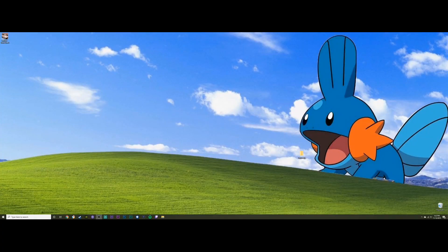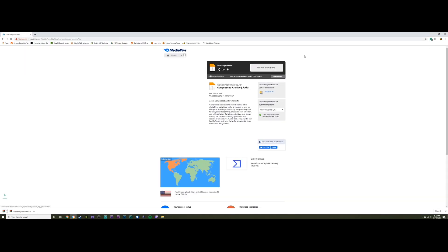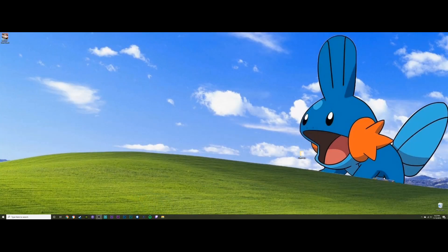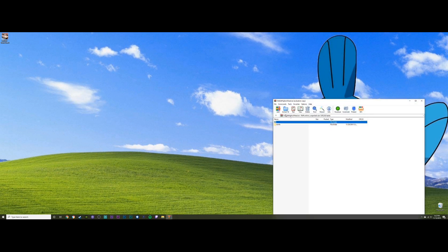Now to install the Oddish High on Weed file, you're gonna want to download the file I have down in the description. Put it in your Google browser, it's gonna take you to mediafire.com. I've named the file Oddish High on Weed because the Oddish is definitely high on weed. Extract the folder.